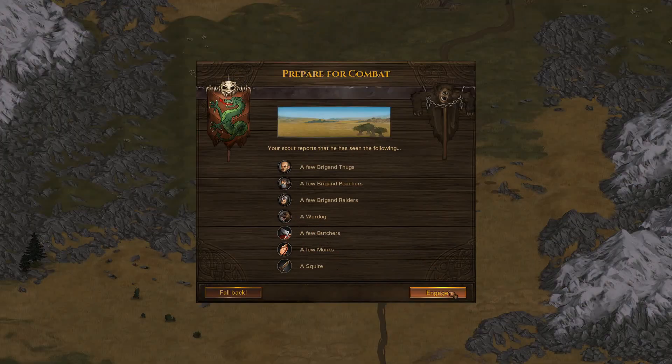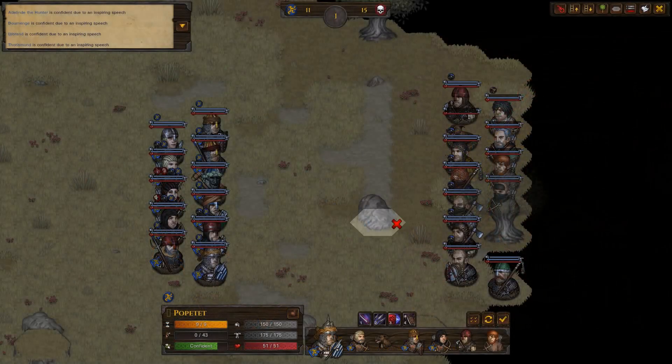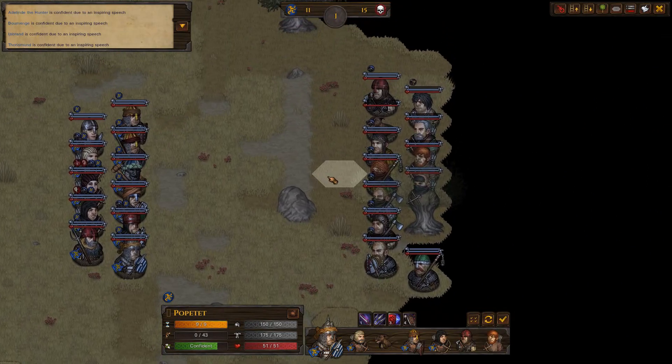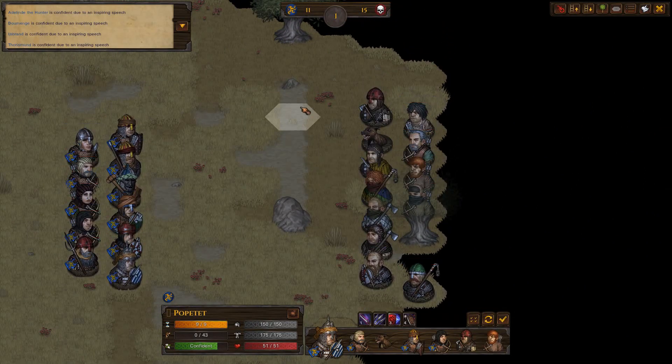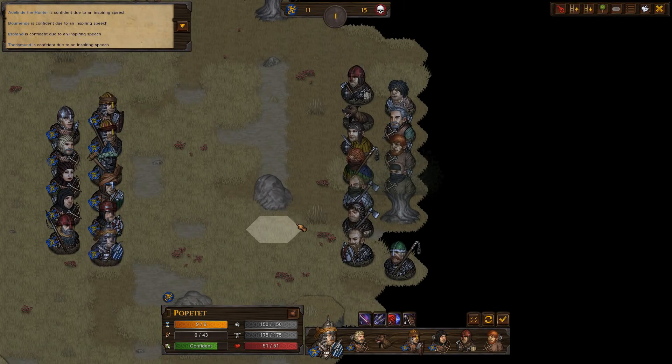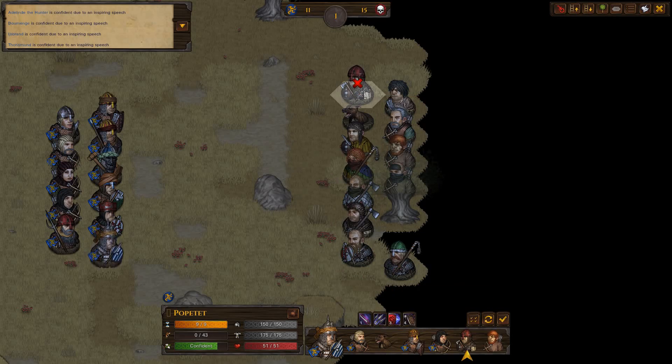Okay, let's attack. Engage. Shouldn't be super difficult, but we still have to be careful. Let's see what they have. All of the poachers have short bows, so I'm guessing we will take some more headshots as usual. Where is the squire? That's the most important question. The raiders have some pretty good weapons - overall their gear is pretty decent and I can already see some upgrades.